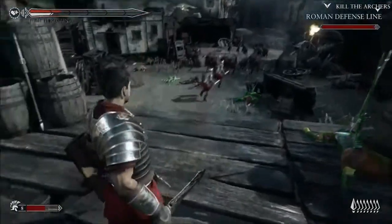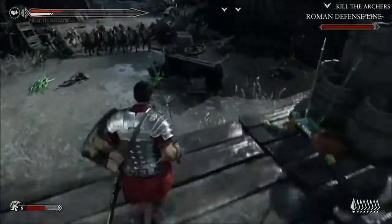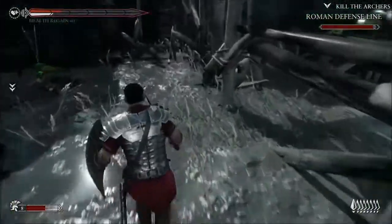You're going to pick up that vista that's right there on the left, and then you're going to drop down and pick up that chronicle that's right there on the right.